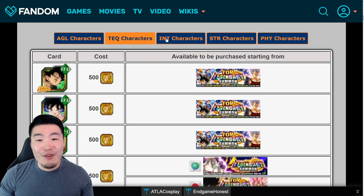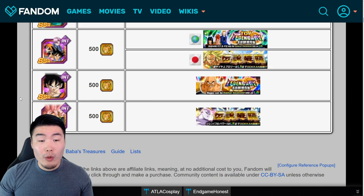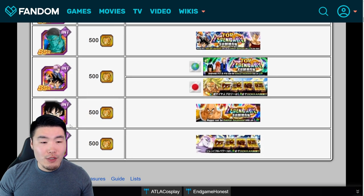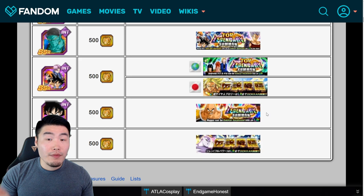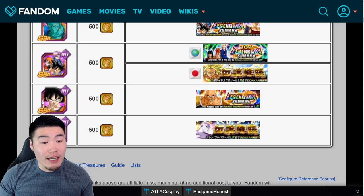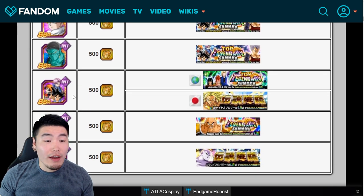Moving on to INT LRs: number one is definitely LR Rose. His damage is just off the charts — especially with the link update giving him Big Bad Bosses at all times, it's just outrageous. At number two I'd go with LR Super Saiyan God Goku. He's a very good all-around unit, especially since he's one of the only units in the game that can both dodge and crit at 50% each without any hidden potential investment or dupes.